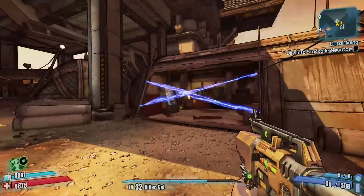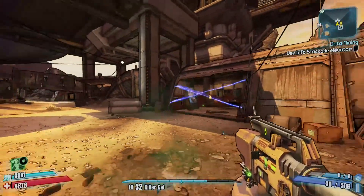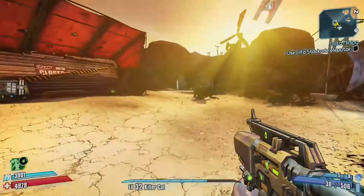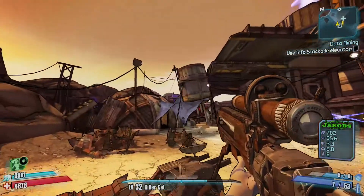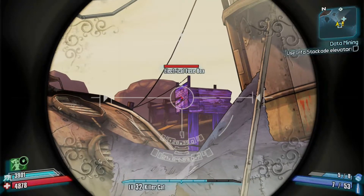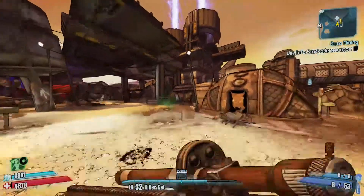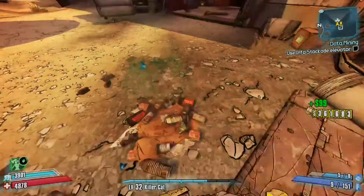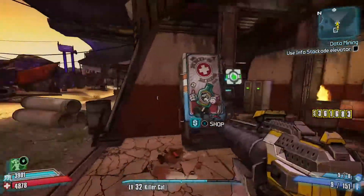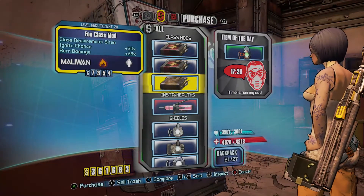This little area here has an electrified force field on it, whatever you want to call it. Now, to turn that off, switch to a sniper. You can see up there it says 'electrical fuse box.' Shoot that — fuse box off, field gone. So you now have access to this health vendor.